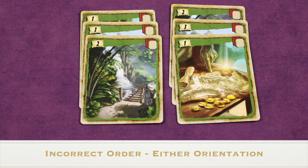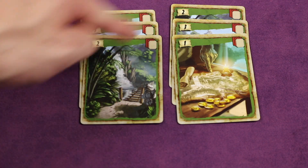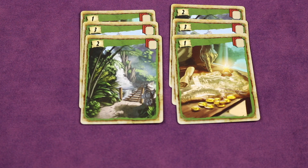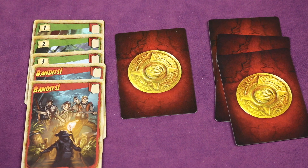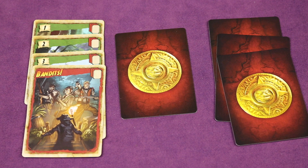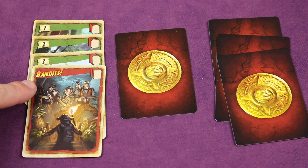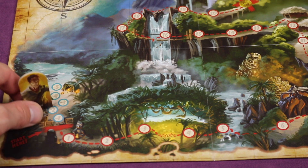Even if two stacks have the same sequence when viewed from opposite orientations, if that sequence doesn't allow movement by the rules, neither orientation helps you. Now, if your pile has a one-two-three but also contains two bandit cards, even just one bandit card cancels all forward movement. Not only that, but you move backwards two spaces for each bandit card. With two bandits, instead of moving forward six you'd actually move back four. You can never go back further than the minus five spot.